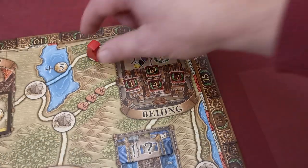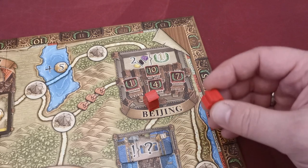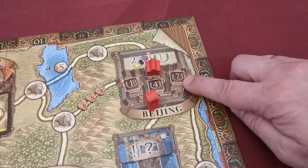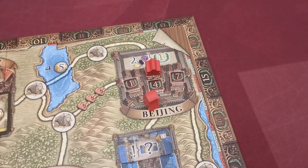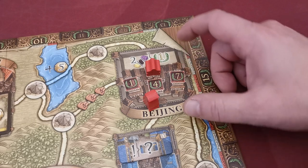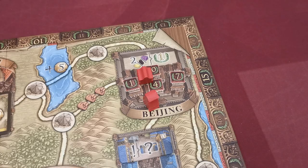Beijing is a large city which is a bit different. The first player to place a trading post there places it on the space depicting 10 victory points, the next on the seventh space, and so on. On top of that, only players with trading posts in Beijing will score victory points for their remaining goods at the end of the game.